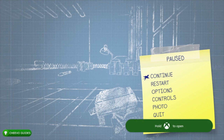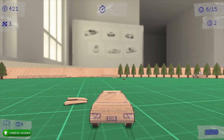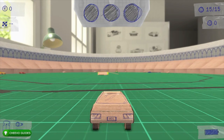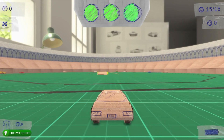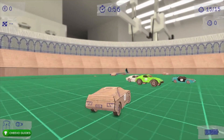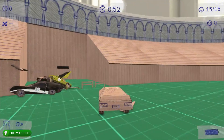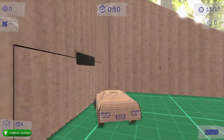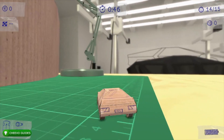The next level is called The Bulls and there's a miscellaneous achievement here. Once the event starts, turn around and drive through a little cardboard flap. Once you drive through, you'll unlock the Escapist achievement for 90 Gamerscore for escaping the main area in The Bulls.